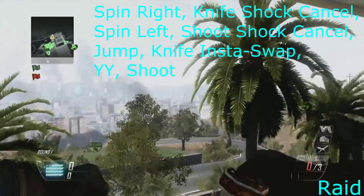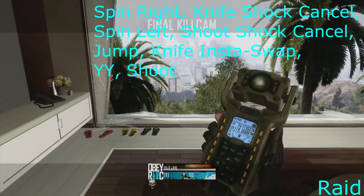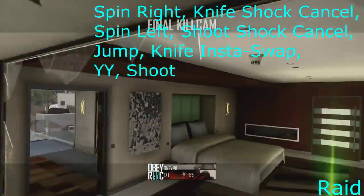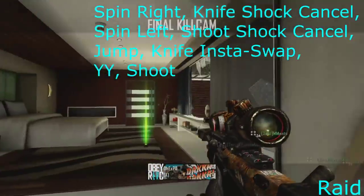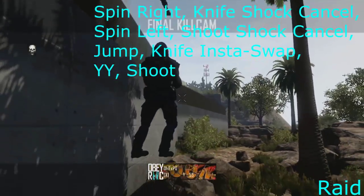Now it's Raids, and on this one I knife, shock charge cancel, spin right, and knife shock charge cancel, and then spin back left and shoot your ballistic knives. Then jump, and knife insta-swap, then YY and shoot. You can see it again in the kill cam.